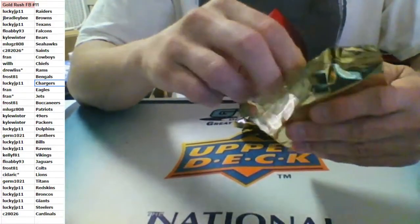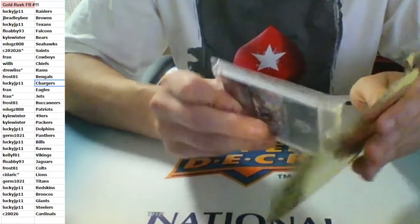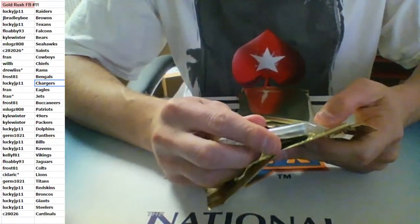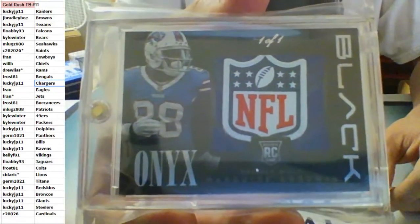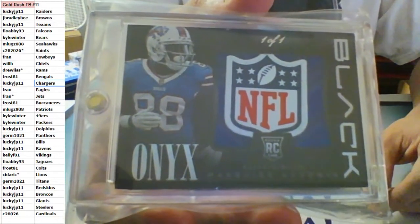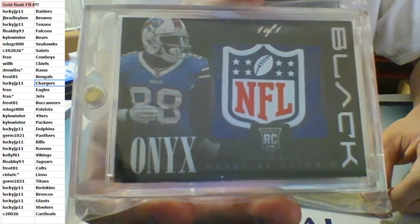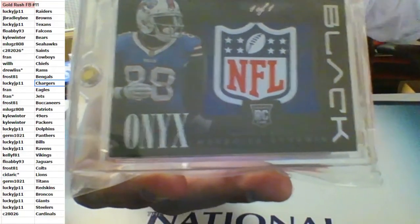Awesome case. Once again, 1 of 1 NFL Shield from Black Onyx Rookie 2013 — Marquise Goodwin, 1 of 1 Black Onyx Shield for the Buffalo Bills. Marquise Goodwin going to Lucky. There has been a lot. For sure.